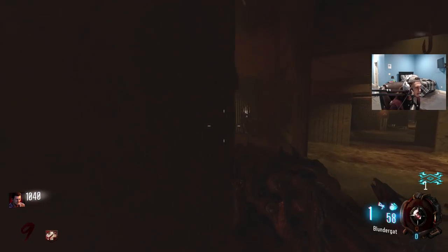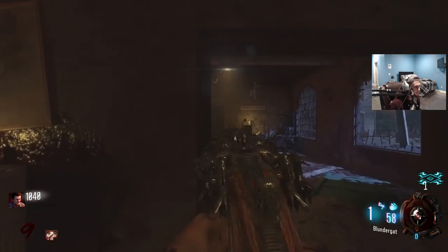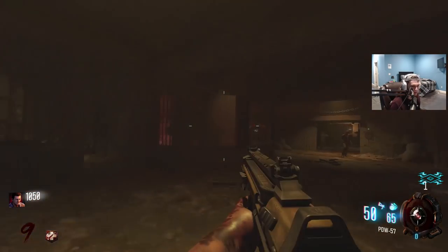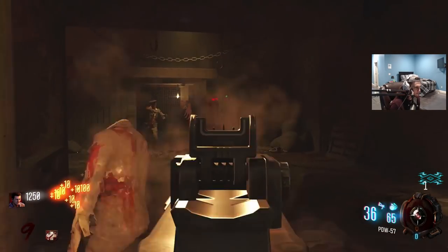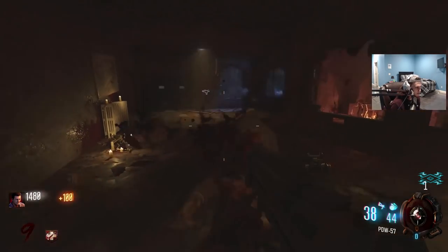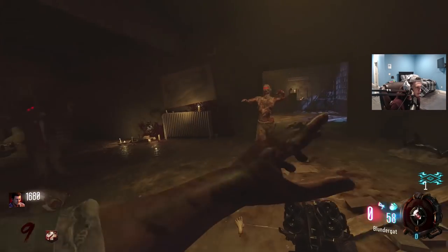All right guys, the plane is built. What we should go ahead and do before we go is get Speed Cola, at least — especially considering we have a Blundergat. Speed cola is muy importante — very, very important. So we'll go grab that and we'll be on our way.